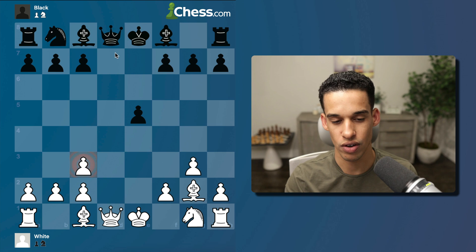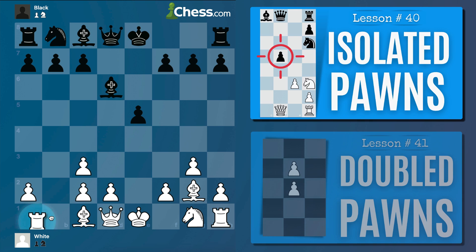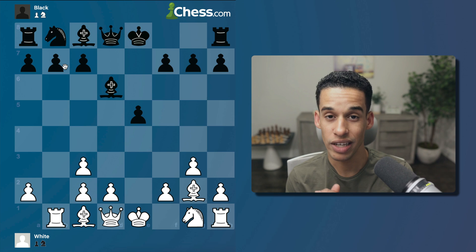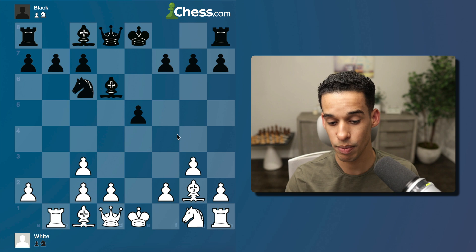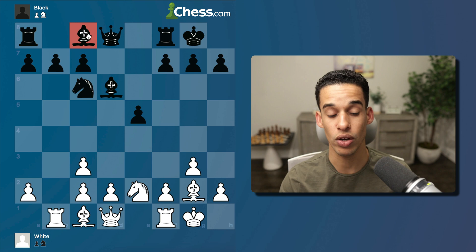When they take on c3, we must take back with the b-pawn. There's a principle: pawns should move from the edge toward the center. If we take the other way, our king is left in the center — not good. After taking with the b-pawn, we get the benefit of a semi-open file with isolated or doubled pawns, so the rook and bishop are both attacking that pawn. Beginners fall for these tactics all the time.